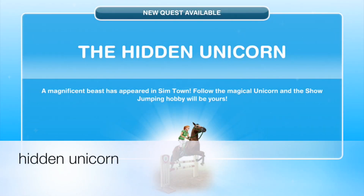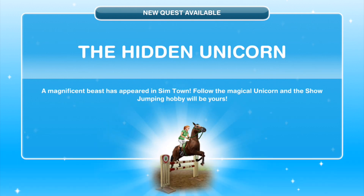Hi everyone, my name is Green Eye Jamsical and welcome to another episode of our Sims Freeplay Let's Play. Today we're going to concentrate on the Hidden Unicorn Quest. This quest becomes available at level 14. There is a time limit to this quest and it will unlock the show jumping hobby and unicorn.